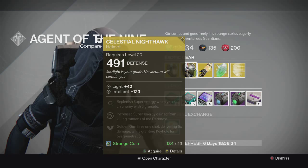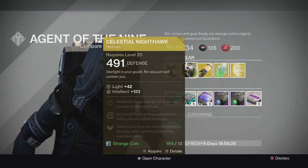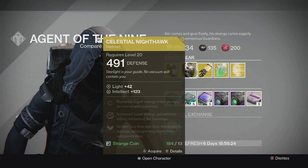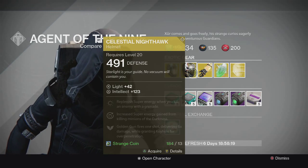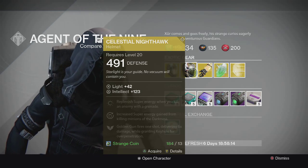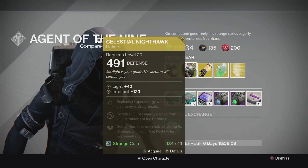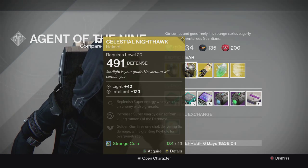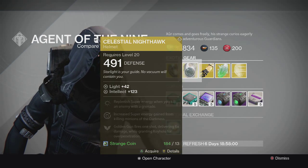For the Hunter we have the Celestial Nighthawk — he finally sold it! It has full Intellect, which is really good. Its perks are: replenish super energy when you kill an enemy with a grenade, increase super energy when killing minions of the darkness, and Golden Gun fires one shot delivering six times damage while granting Keyhole for over-penetration. Pretty cool exotic that I'm excited to finally try out — I'm going to purchase it and level it up.